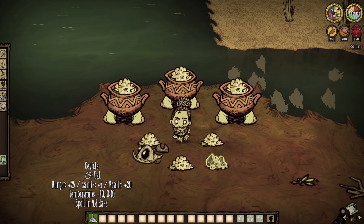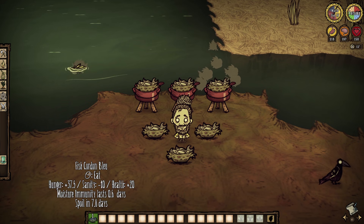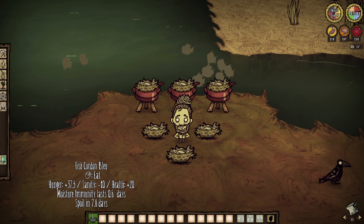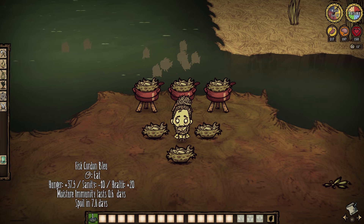And finally, a Worley-exclusive fish dish: Fish Cordon Bleu. Toss together two freshwater fishies and two frog legs for a food item that restores 20 health and 37.5 hunger, but knocks us for minus 10 sanity. However, Fish Cordon Bleu makes us immune to wetness for five minutes, which is very, very interesting.